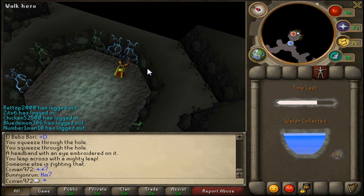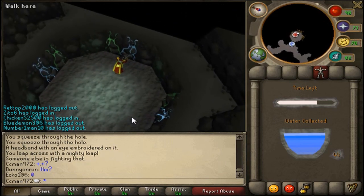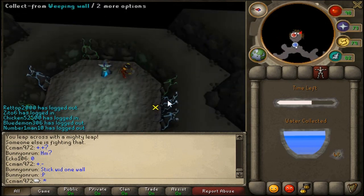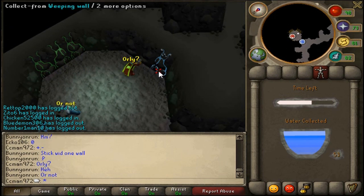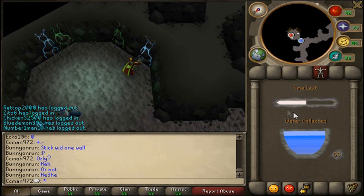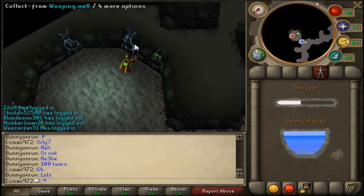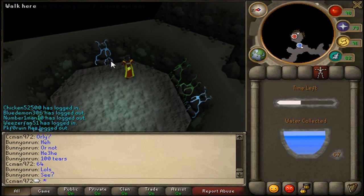I'll show you how to get there in a minute and show you on the way back. This guy says stick with one wall, but apparently that doesn't work. The max I've ever gotten was about 300, which I think is one of the records I've seen. At 100 points I'll get 6k in crafting or thieving — one of my most hated skills.